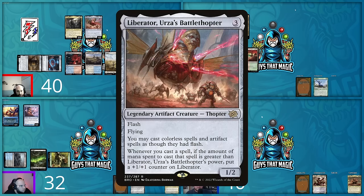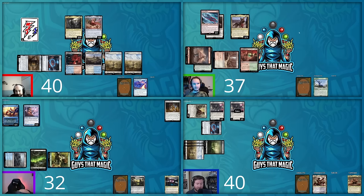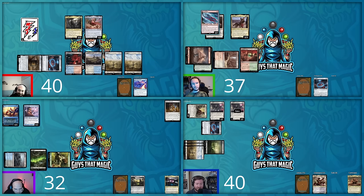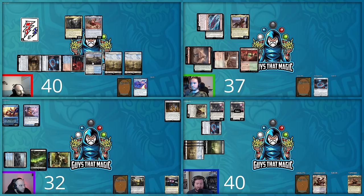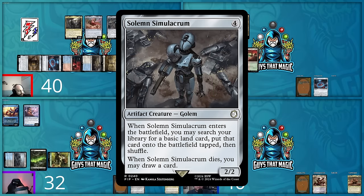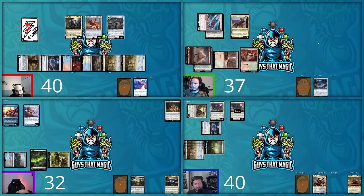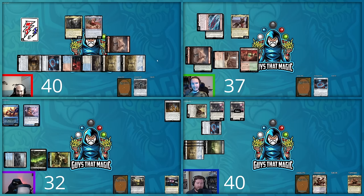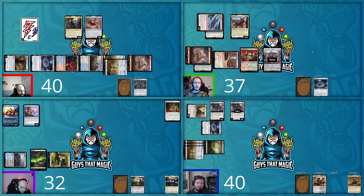David responds by flashing in Liberator, Urza's Battle Thane, making an energy. Dog Meat enters and mills five more cards. Shane returns Sword of Feast and Famine to hand, moves to combat, and swings Lizard Blades at David. David responds by flashing in Solemn Simulacrum — making an energy and tutoring a mountain — and declares it as a blocker. The Simulacrum dies, drawing David a card. Dog Meat's second ability triggers, giving Shane a junk token.